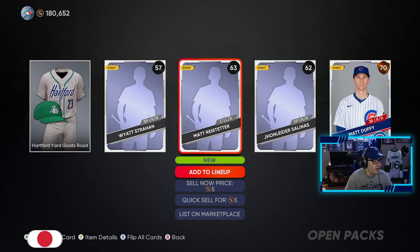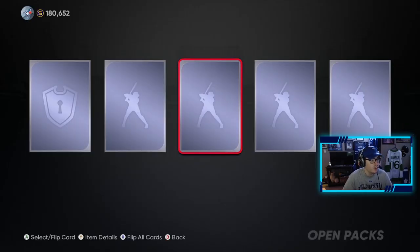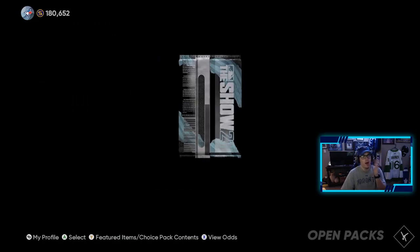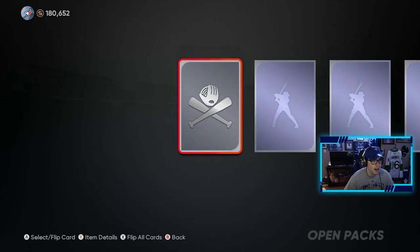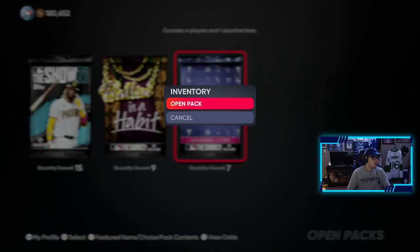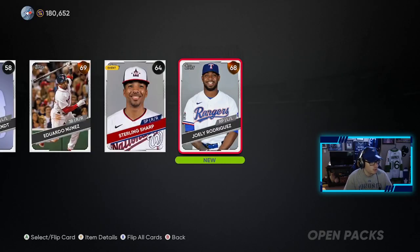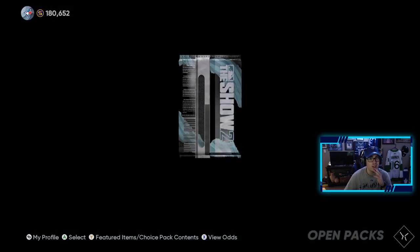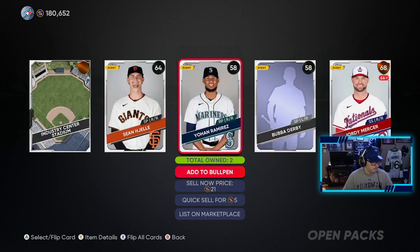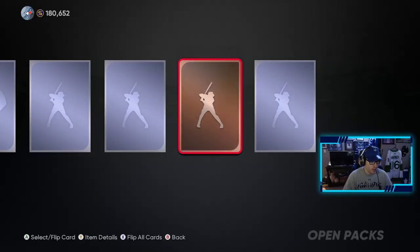Just a bronze player — this is fine, I need these cards to do collections. If I could pull any Yankees, that'd be great because I'm looking to finish the Yankees collection today, as that's the last one I need in the AL East. Another bronze, another bronze. Angels — I need to do the Angels collection as well. I'm not expecting much from the team affinity packs. I'm not sure if they're the same as the regular packs, but after checking, they are the same base pack. It's an expensive collection to get done.